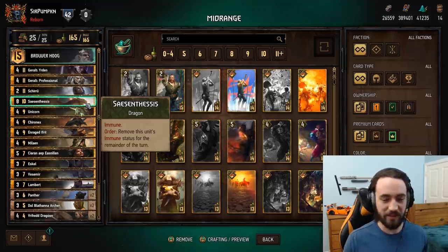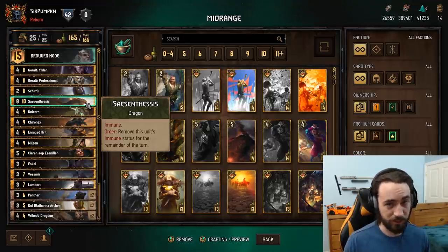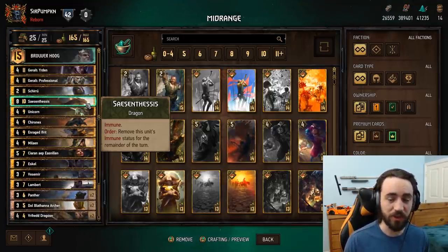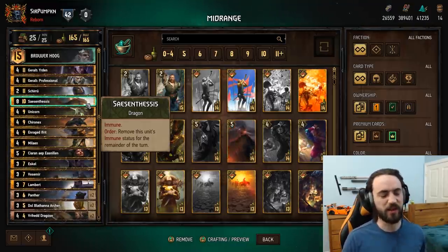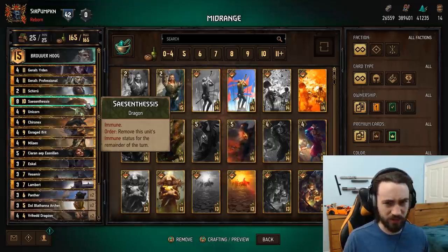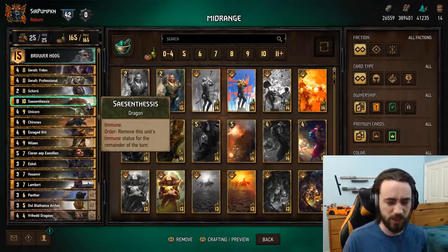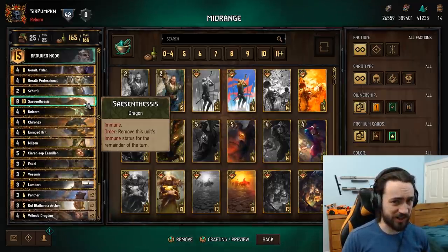I say ambitious because the best factions in the game right now are Nilfgaard with Emhyr Shoop, and either Herald or Crack SK, with Big Monsters somewhere in there - those are the top three factions in my opinion. NR and Scoia'tael are kind of at the bottom, but it is what it is. I hope you guys enjoy the gameplay and I'll see you guys on the next video.